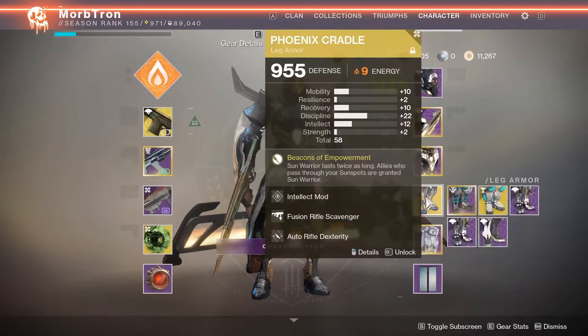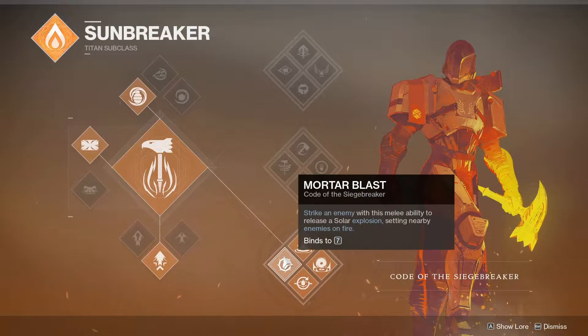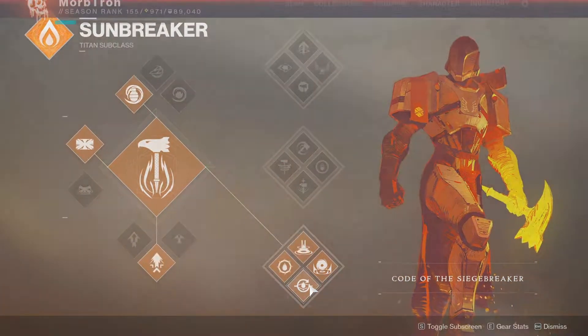Try to get your melee ability back right away. You generate a sunspot in the ground that your allies can stand in, and they also get the Sun Warrior perk. And Sun Warrior reduces the cooldown time on your grenade and melee, and also increases all damage that you do — not just weapon damage, all damage. So if your friends are going to pop a Golden Gun or use a Nova Bomb or whatever, if they have the Sun Warrior perk — even if they don't have to be standing in the sunspot, if they have that 10-second buff going on them, they do more damage. It's fantastic.